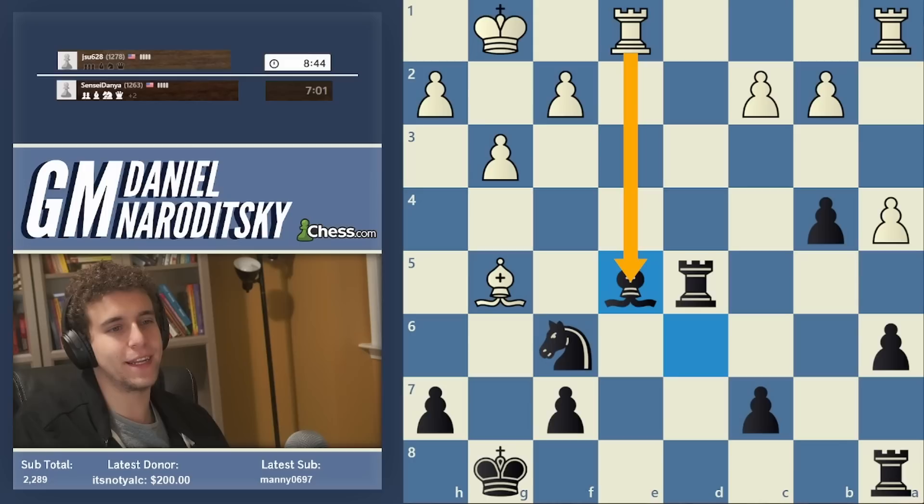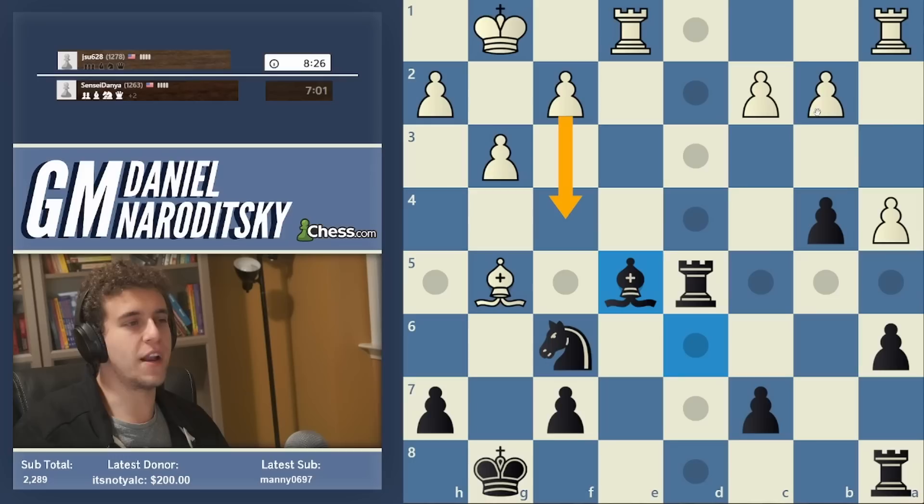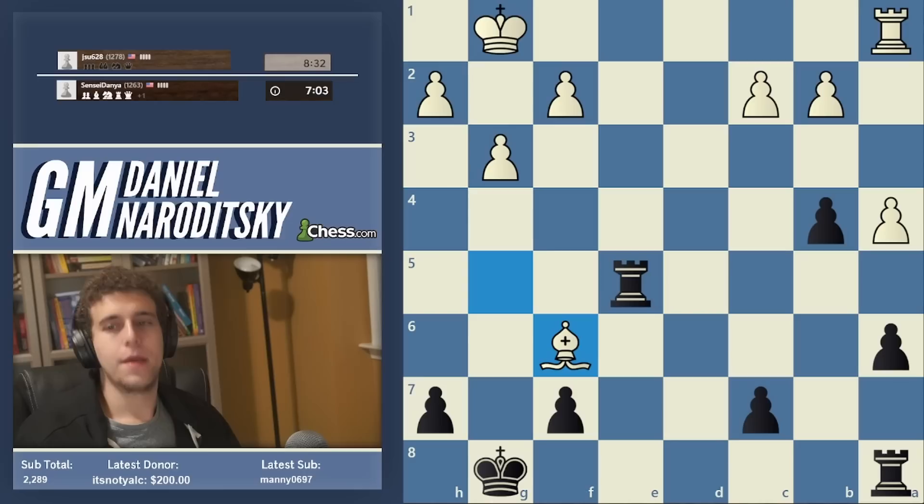Let's see if he spots rook takes e5. Magnus blunders — that's right. The game is very far from over. I think if white plays the ensuing endgame well, it's going to be quite difficult for us to convert. But this is a good start. Yeah, rook takes e5 is the only move — otherwise white's down a piece. F4 is not effective; the bishop has plenty of squares along the long diagonal where it can protect the rook. He plays it.